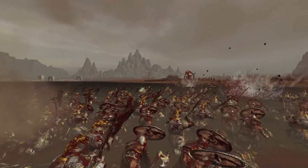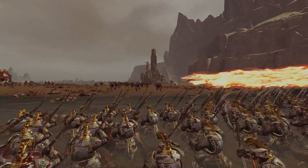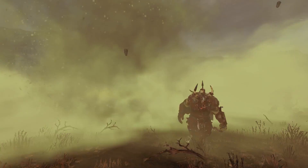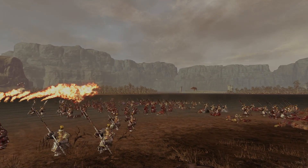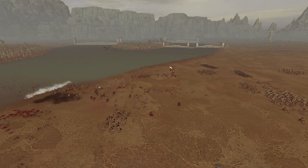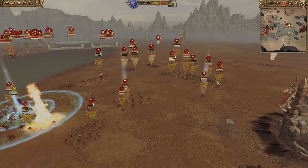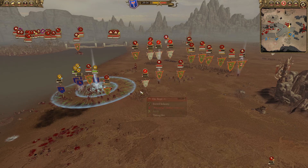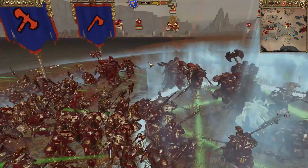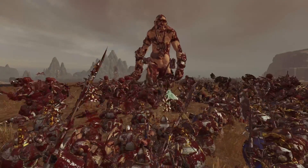The elite Orc archers are now shooting — they shoot like bolt throwers. The Iron Drakes are going to flame on and start burning them. A beautiful Foot of Gork goes directly down followed by the artillery, just destroying everything in that river crossing. Their numbers are definitely dropping. I also just noticed these guys are called Orc Legends — as in Legends! I've only just got that — it means Legends! That is hilarious. And you can see them — I actually missed these guys when I was running through the army comps. The Orcs are an awesome, awesome faction.